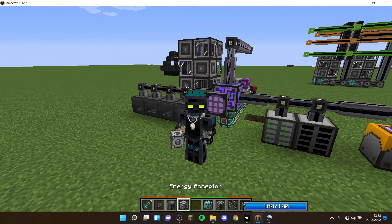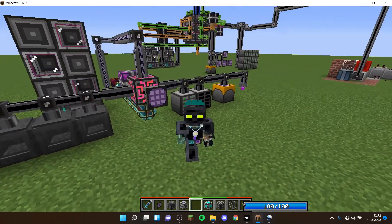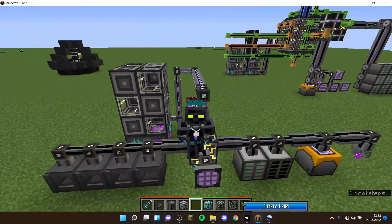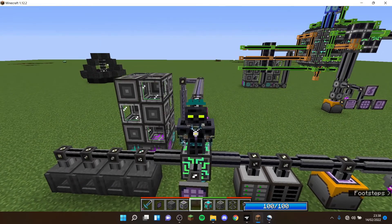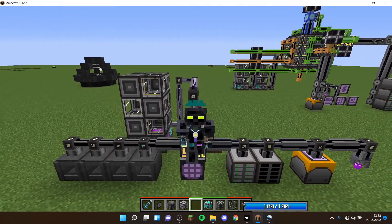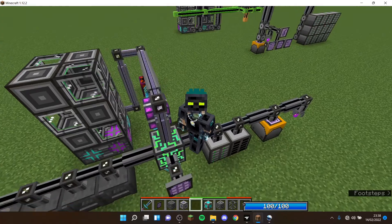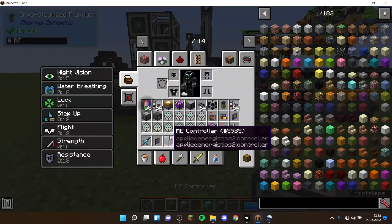At any point in this video, if you feel like your ME system is good enough, you can stop watching. I'll first show you how to get an ME system that just stores items, then how to add wireless access, then how to attach auto crafting, then how to attach some machines — slowly expanding it. At any point, if your ME system is good enough, just stop watching.